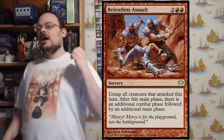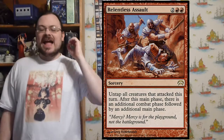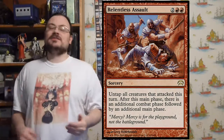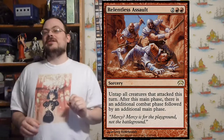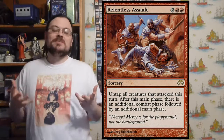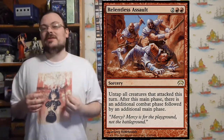Relentless Assault — untap all creatures that attacked this turn. After this main phase, there's another combat phase followed by an additional main phase. Effectively, if I attack with a bunch of creatures, they get to untap — not all creatures you control, just those that attacked — and they can attack again. It gives you technically two combat phases.